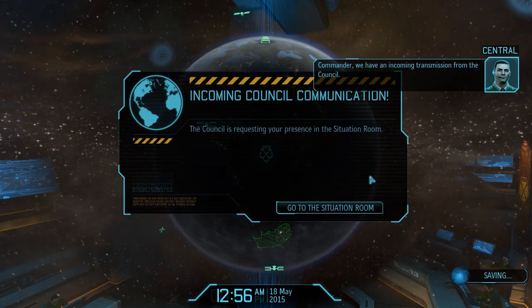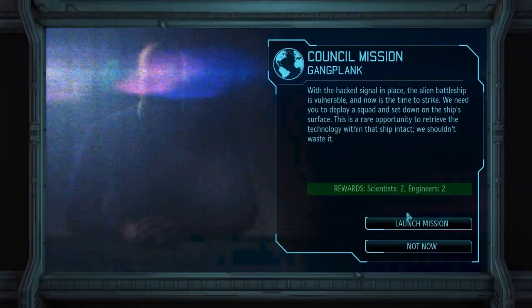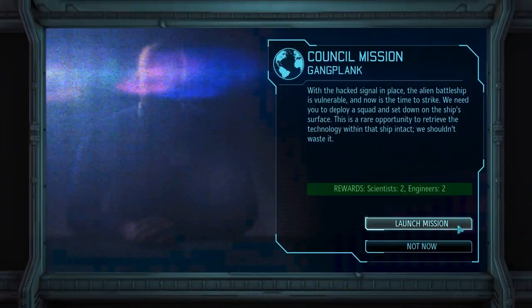Commander, we have an incoming transmission from the council. And I think this is the one — yep, here we are. Gangplank is waiting for us. This is the follow-up mission to Confounding Light, because with the battleship diverted it is now time to do something about its actual presence.